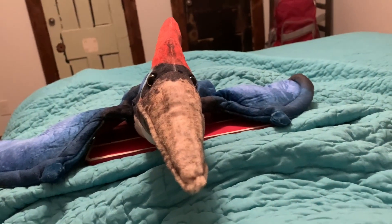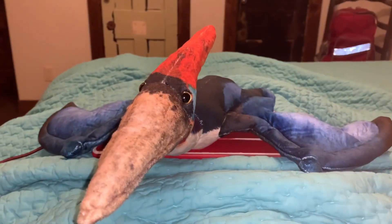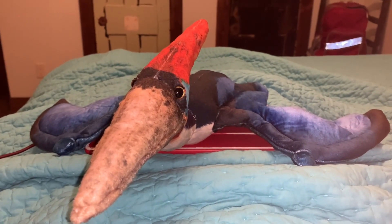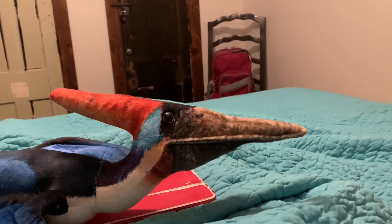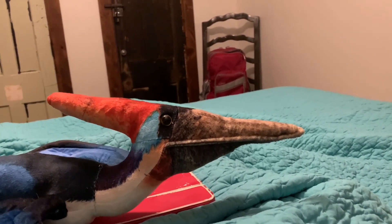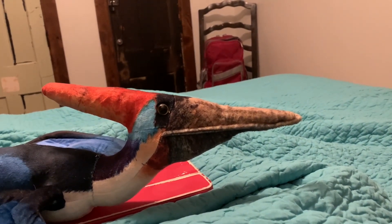Let's go over some information about the pteranodon in the Jurassic Park Wiki. The name pteranodon means toothless wing or winged toothless — that is the exact same thing. The code name of the pteranodon is pterodactyl or ptero.